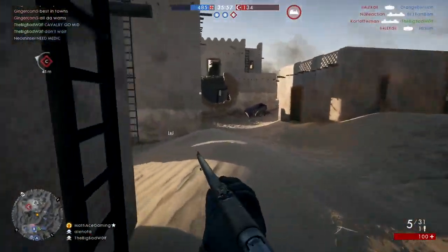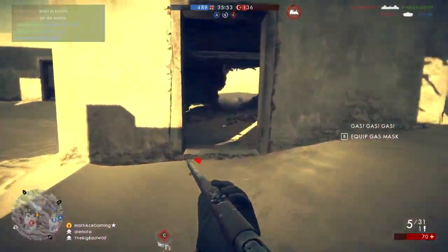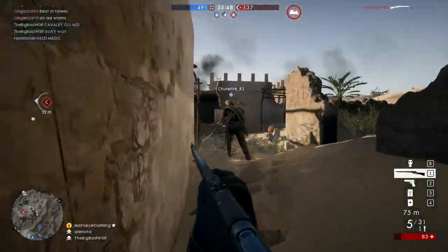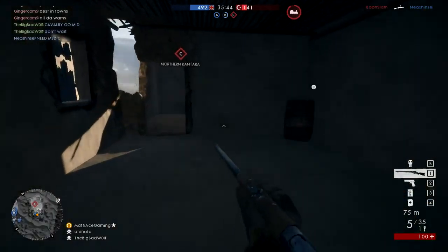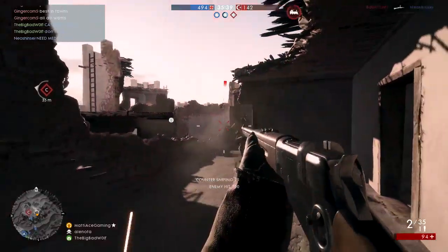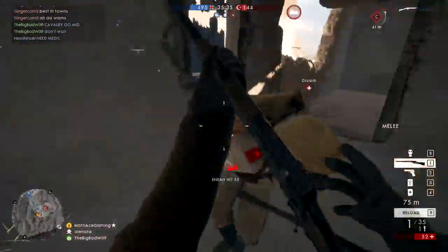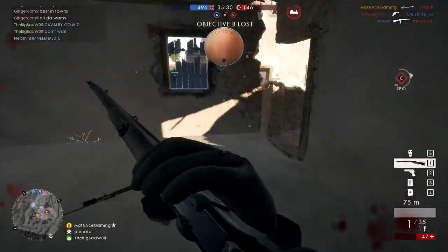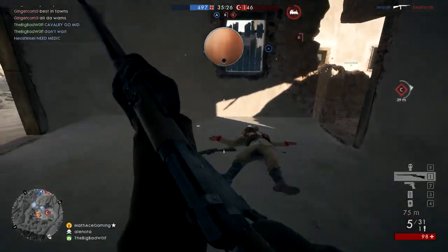I'm dead. I have nothing. I'll just go for C. I can drop ammo for you though — I'm the cavalry. I'm around B. There's some guys at B in the tank.